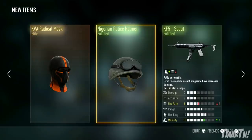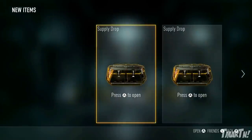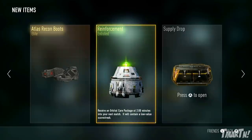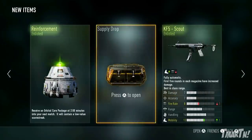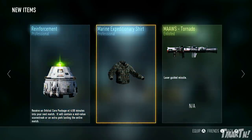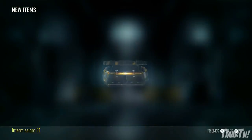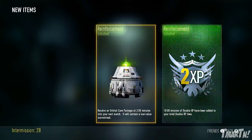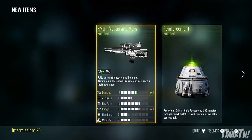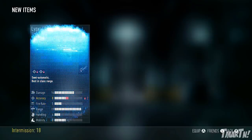But the problem is sometimes it can seem like a grind. It's been said that it takes about 45 minutes of in-game playing time to earn each Supply Drop. Sometimes it seems a little bit less than that, sometimes a lot longer, but it takes about that much time and that's just not quick enough for me. When you finally earn one, go back, open it up, and you get like an enlisted reinforcement and a marine expeditionary shirt - it's just like, I wasted that Supply Drop, and now it's back to the grind.